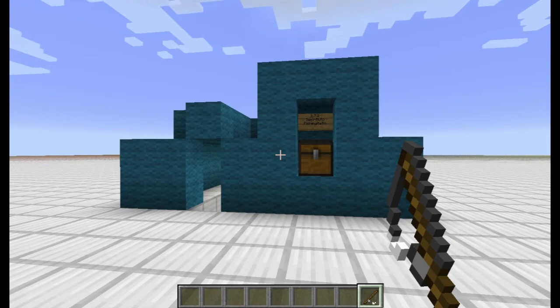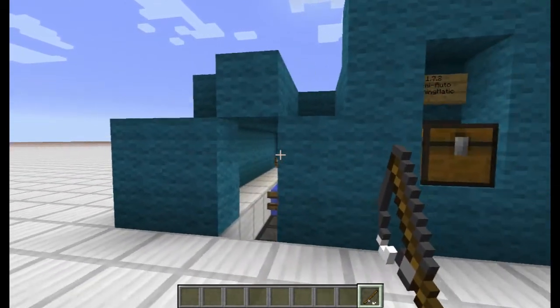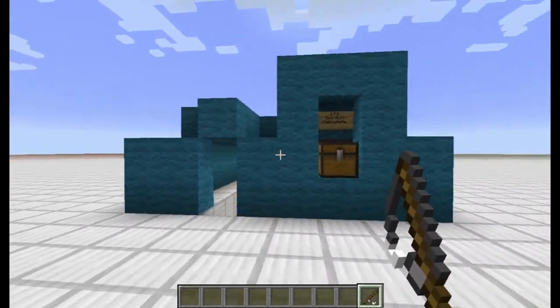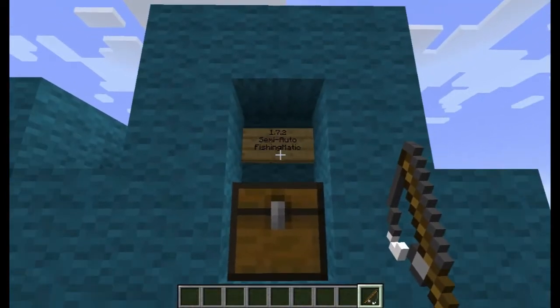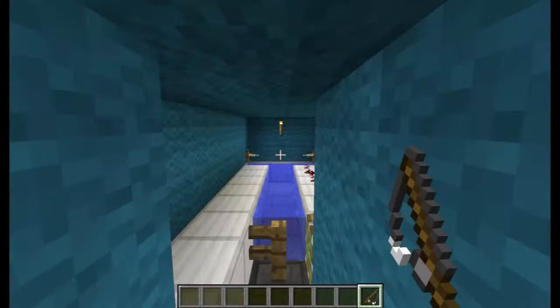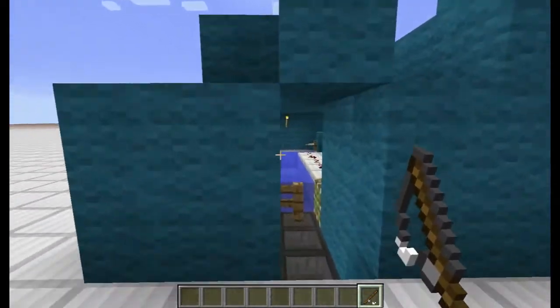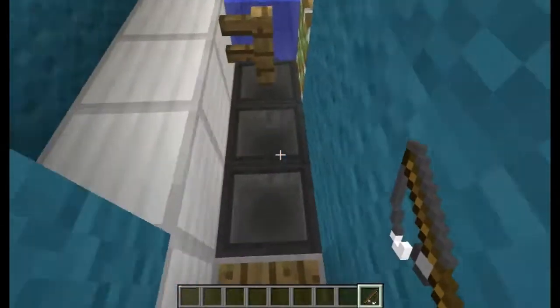What's going on my crew? This is Jay. Welcome to the first episode of Jay's Tutorials. In the first episode I wanted to show you guys something cool that I'm trying to build in my single player. It's the semi-auto fishing matic. Basically what this does is it automatically fishes, semi-automatically. And I'm going to show you guys how it works here. So let's get to it.